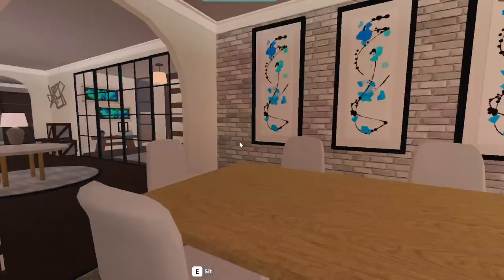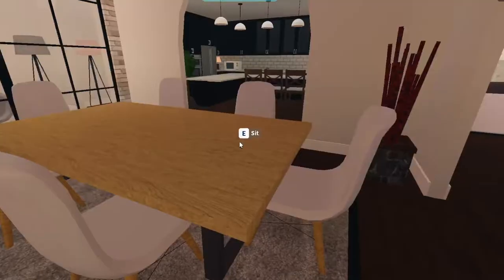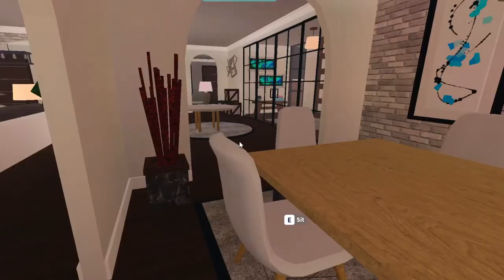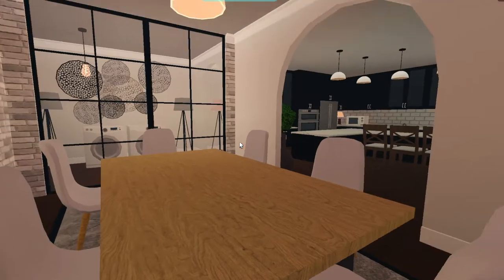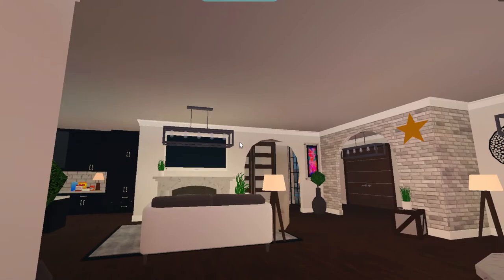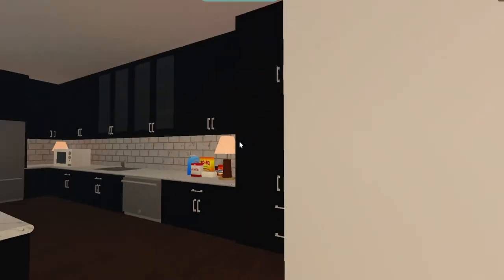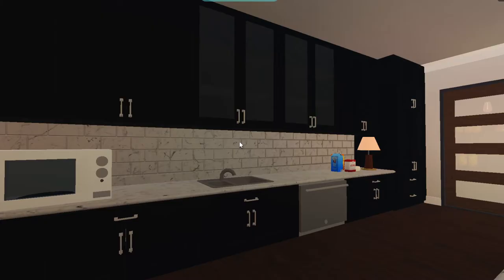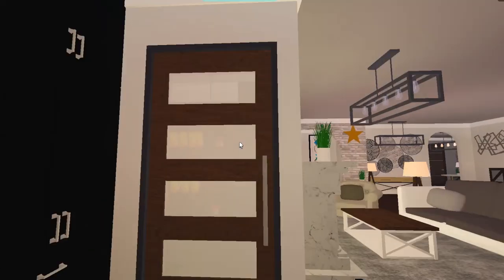In here is the dining table. I'm going to recolor this — I just didn't recolor most of this stuff, and obviously I'll recolor it later. I just wanted to showcase the build altogether; it doesn't need to be polished to the brim. In our kitchen we have some appliances and some stuff, and these nice lights.